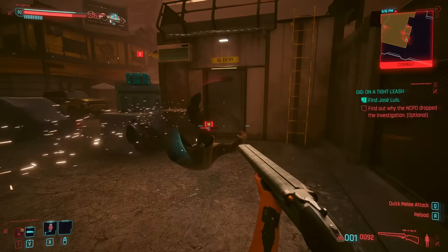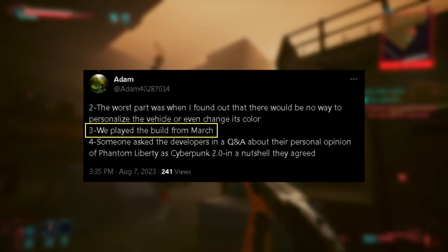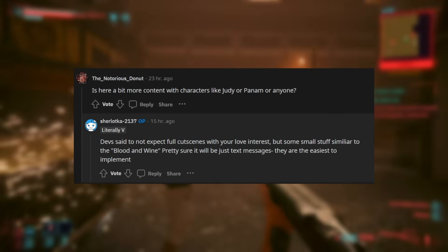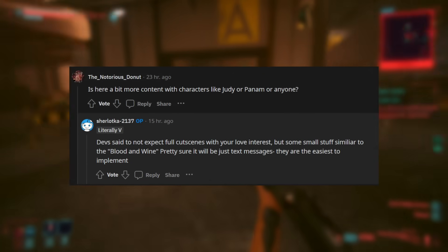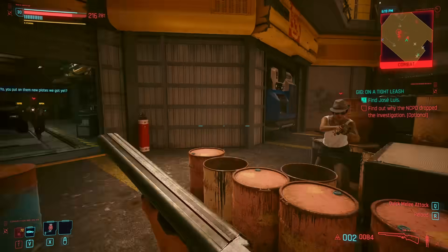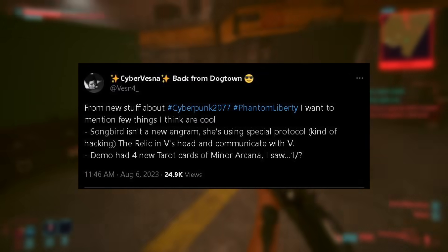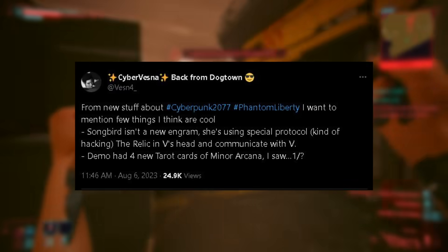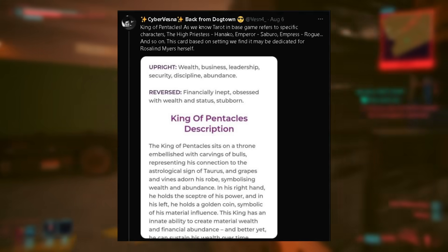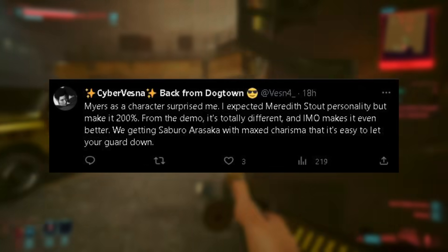The demo was a build from around February and March. More content with Judy, Panam, or other romances doesn't seem to be on the table, but CDPR has hinted we might get small stuff similar to Blood and Wine from existing characters — likely some texts and at most a call or two. There are also four new tarot cards, which might extend the Fool on the Hill quest. The tarot card scene was the King of Pentacles, likely referring to Myers, who is a crucial character in the story. Myers seems to be more of a Saburo Arasaka with max charisma versus the uptight corpo Meredith Stout, which surprised some.